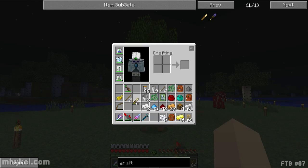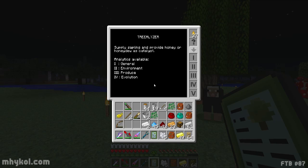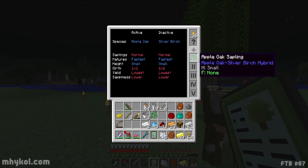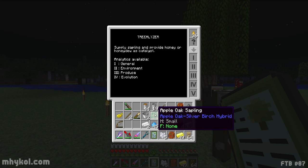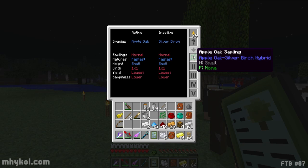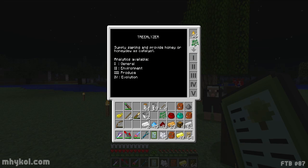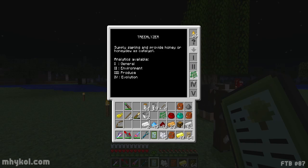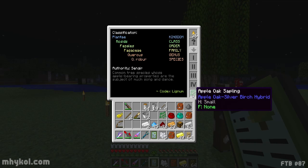Wow, that grafter really eats down. Okay, let's do tree-alyzer on this other unknown sapling. Fastest, lowest yield. Apple oak, silver birch hybrid. Really? Huh. Fruits.